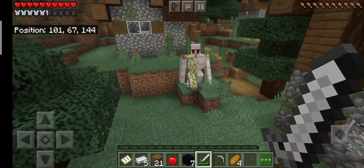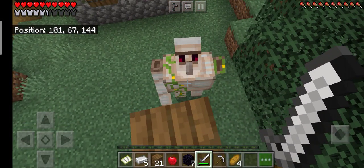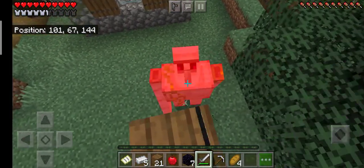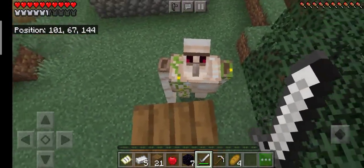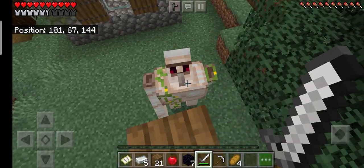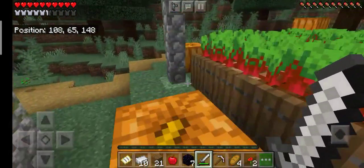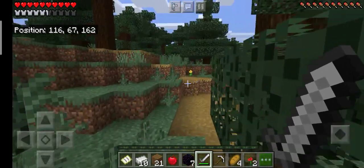To kill the iron golem, you need to tower up three blocks and wait for the golem to come. Once it arrives, jump and hit it on the way down. As you can see, the brownish particles indicate the golem is taking damage. It gave us five iron, which is the maximum they can drop - this was a great outcome.